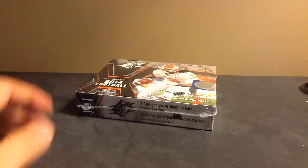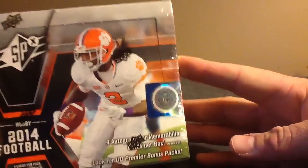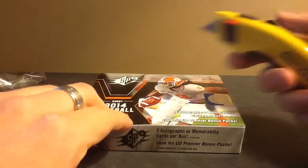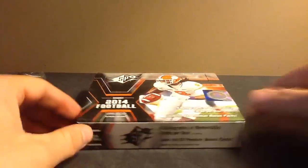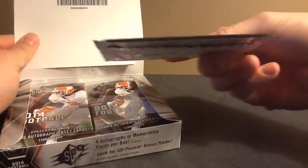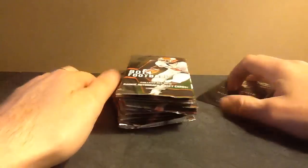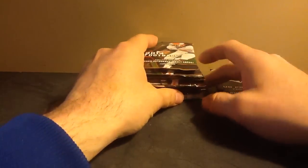One box of 14 SPX football, box number 26. Fun little product. Box topper: UD Premier — we'll save that for last. You get 2 of those per 8-box mini case. The master cases are 16 boxes, so you get 4.